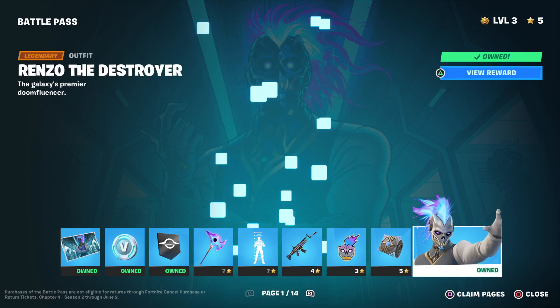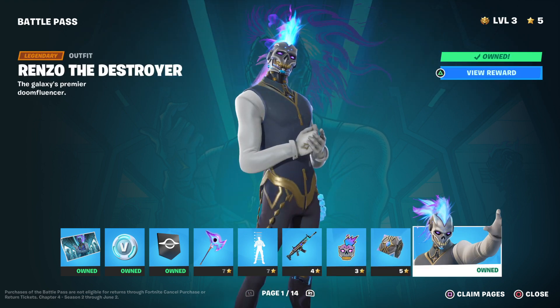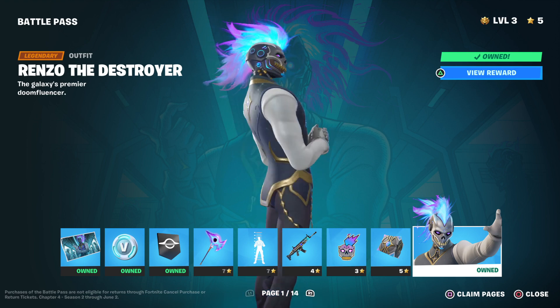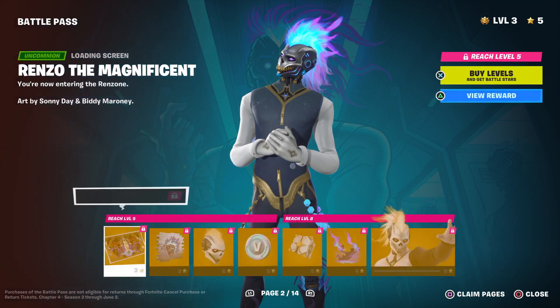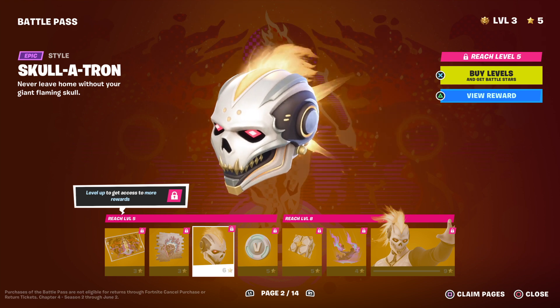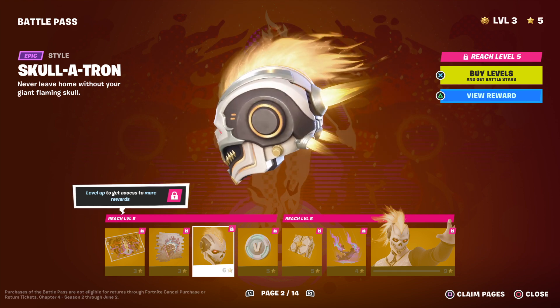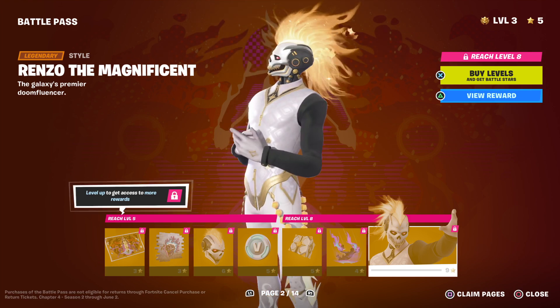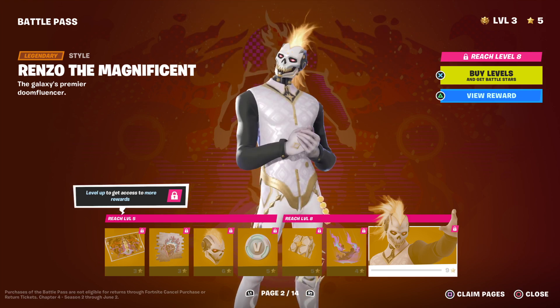There's this cube, but this is Renzo the Destroyer. Pretty cool, he has alternate styles. Here's his glider, also pretty cool. And here's his alternate style for the battle pass.